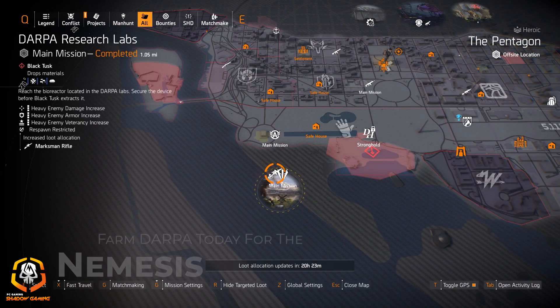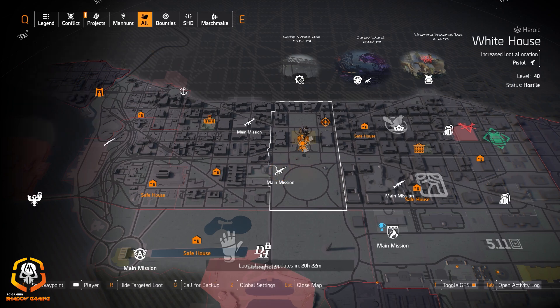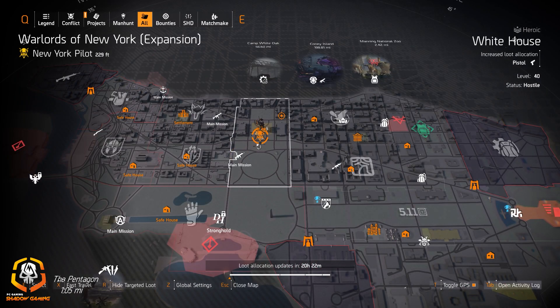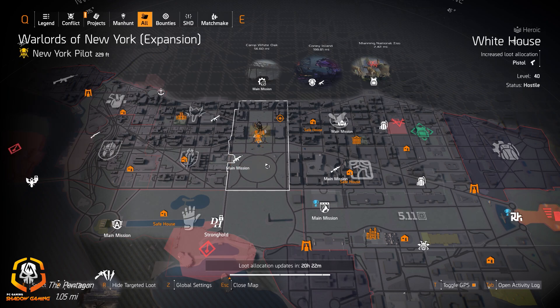If you're looking for the Pristine Example with Perfect Focus — 60% more damage while aiming down scope — check out Lincoln Memorial; it's a fast mission with three bosses at the end. For the Nemesis, DARPA Research Labs has Black Tusk with targeted loot for marksman rifles. DCD Headquarters is great if you're looking for the Chameleon or a good assault rifle — it's a very fast and easy mission with targeted loot for ARs. I'd always keep a well-rolled Chameleon in your stash in case they buff it later.